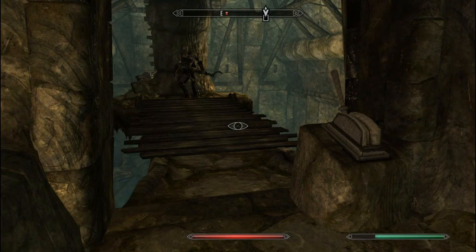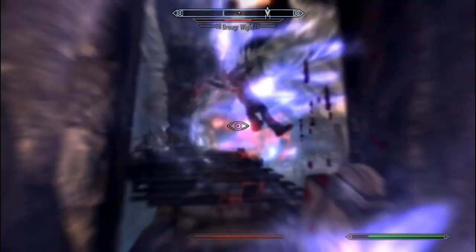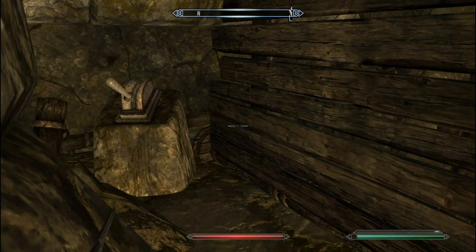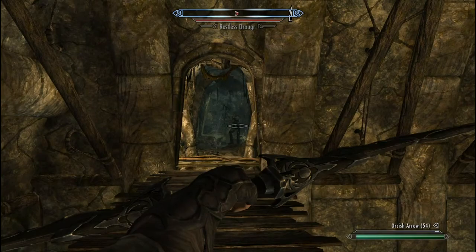That will drop the bridge down, exposing this guy. The quickest way to finish this dude is to get your Unrelenting Force and just yell him off that bridge. Once you come around here you'll find another lever, which is going to drop down the next bridge. And there's two more Draugr just directly ahead.